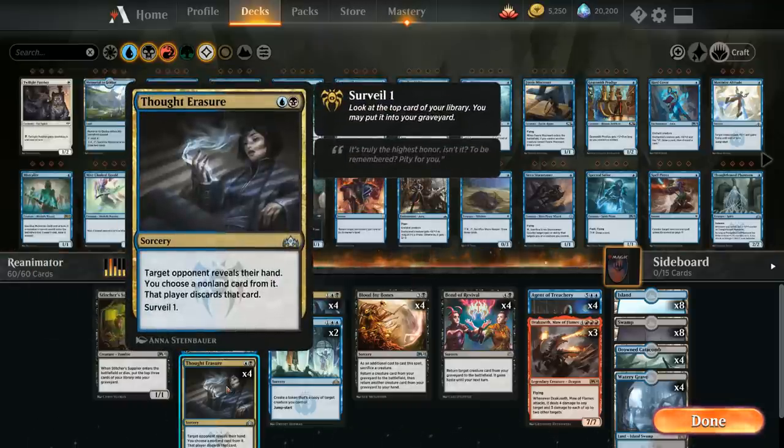We have the full playset of Thought Erasure for disruption. Rather than cheap removal or sweepers, Thought Erasure is relevant against every archetype and also lets us Surveil 1 — giving us another chance to mill an Agent or Dracoseth into our graveyard.